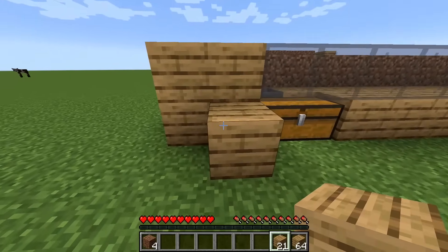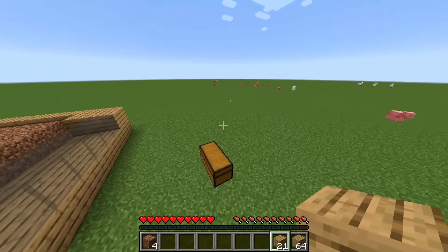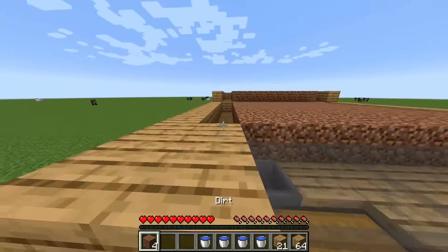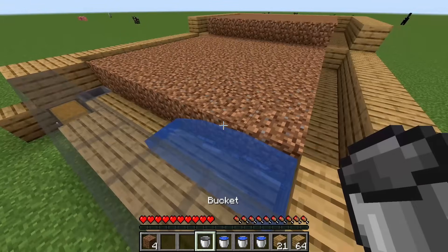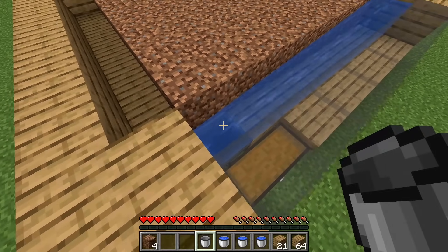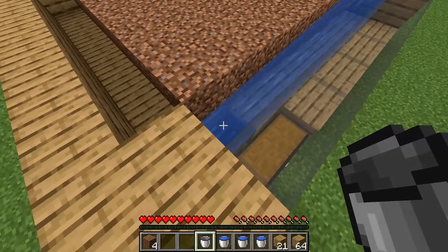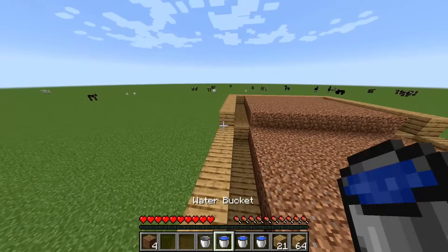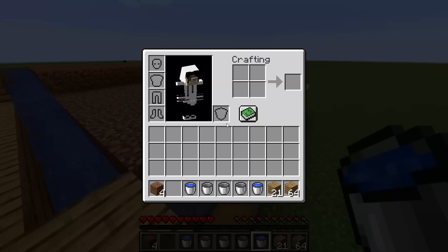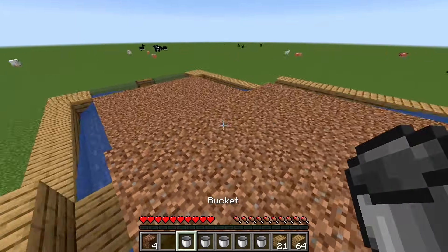Fill in this side like that — you don't need this extra block, it's just to jump up since I'm doing this in survival mode. Go grab your buckets of water — you need four right now. These are the refillable buckets; place one here so the stream takes your wheat, seeds, carrots, potatoes, or beetroot down into the hopper and into the chest. Also put a water bucket here, here, and then two more — one on this side and one on this side. Now all your water should be flowing.